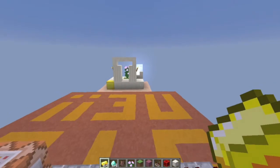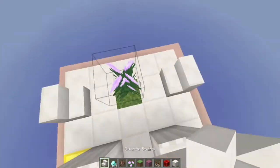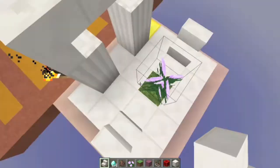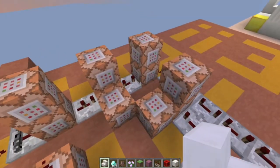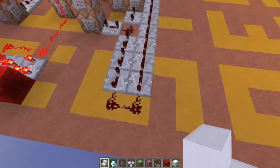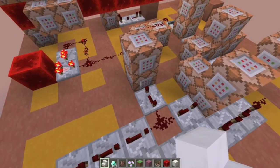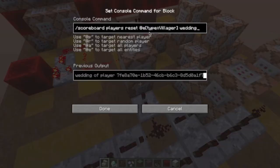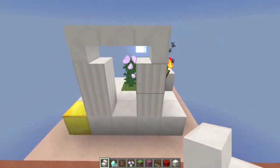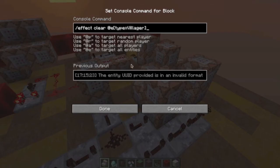Then it will give the two villagers slowness, and teleport the bride and groom to these blocks right here — two blocks and one block, two blocks one block — so that's how it does that. Then after four ticks it will do that positioning, and then after a long delay it will say 'You are now married, congratulations' in colored green. Then it will reset the wedding score so you have to redo it, then set a block to an emerald block and set a cake on top of it, and then clear the villagers of their slowness.